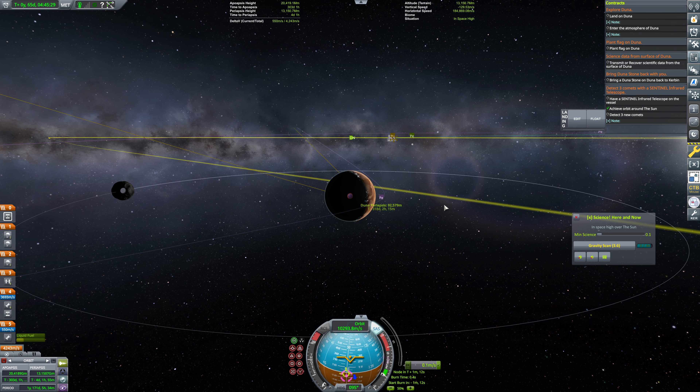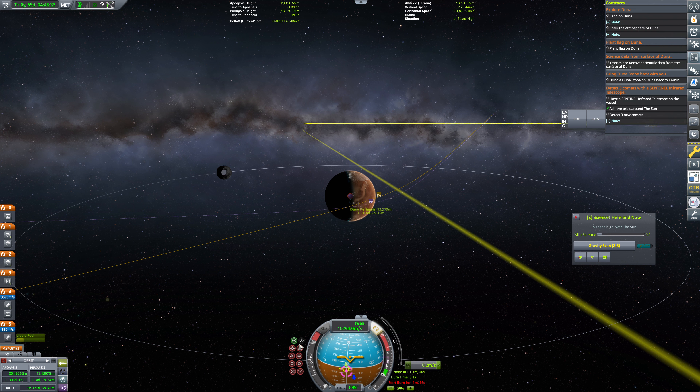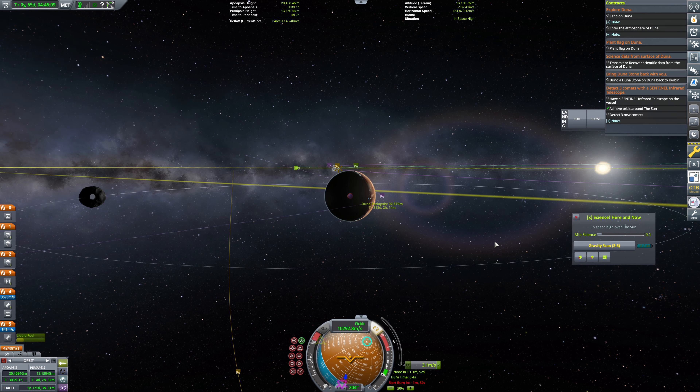We're going to continue to bring this in. Overshot it slightly. Let's bring that around to retrograde — really it's going to be more anti-target, more anti-normal I guess. This is definitely not the path I was expecting it to take. We'll bring that around and see about just slightly correcting this thing. I think I accidentally hit a wrong button there, very briefly throttled to max. Let's not do that. So we're just going to very gently bring this in — one meter per second.